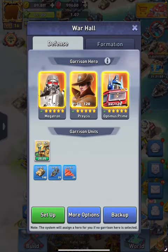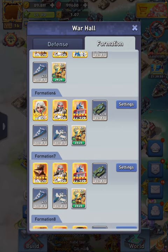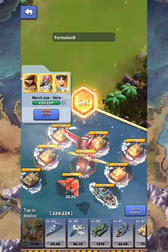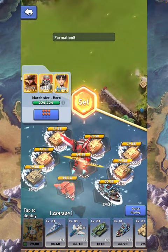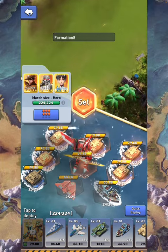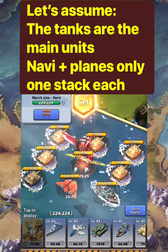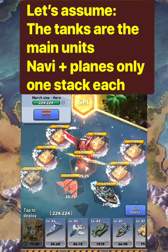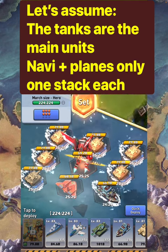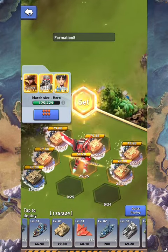Let's cover the formation. Assume we are attacking a Druid that requires three types of units. Let's talk about the components and how I would set it up — I'm sure some of you will correct me, as there are multiple ways. Assume we want to hit with tanks as the main unit. You can choose whatever units you want; in this case let's choose tanks.